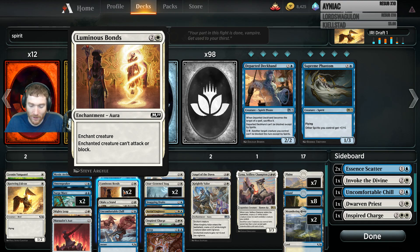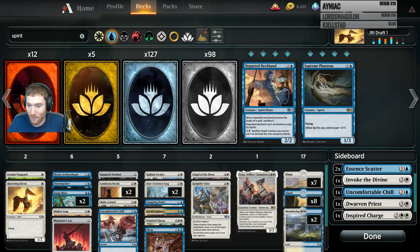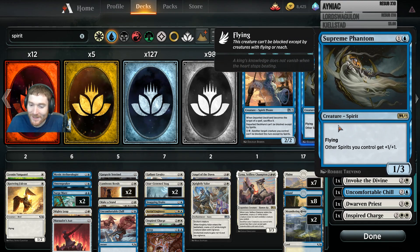I lost two games to a white-blue flying phantom deck. My opponent had three Supreme Phantoms - three of those things, which are really good synergistically. He was playing blue-green with a ton of enchants. He had Prestigious Cultivation or whatever, the one that gives +7/+7 and trample, he had Oaken Form, Blanchwood Armor, and Thorns of the Wild. His flyers were super buffed. His deck was really good. Of those seven games I played, I mulliganed three times. I had some mana issues for my final opponent.